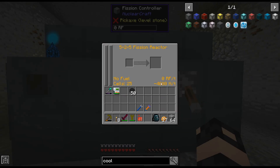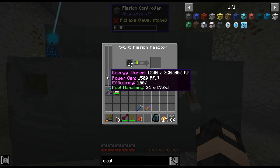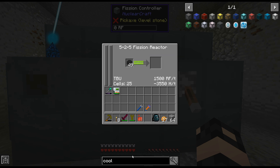We have 25 cells in there and we have minus 4,000 heat. So we go ahead and throw that in there. You can see they take about 30 seconds to go through. And it only uses 450 heat. Obviously these really don't produce any heat — they're like some of the lowest.